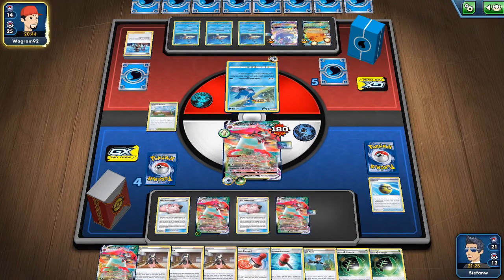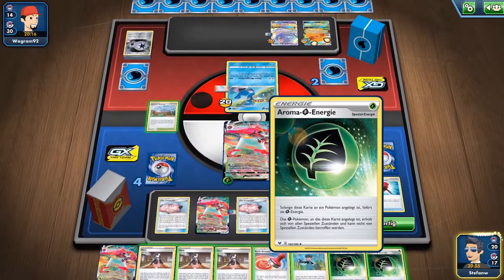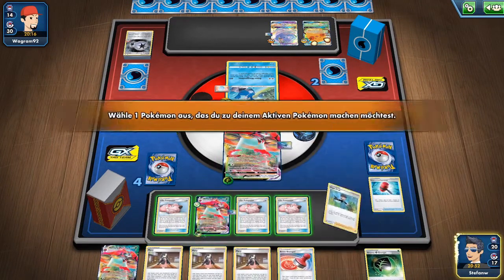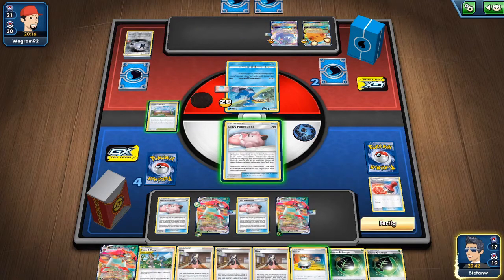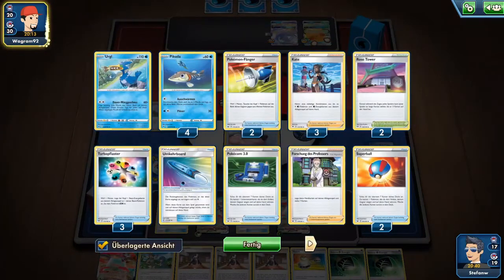It doesn't seem like they have any Supporter or Crobat in hand — that's why they're just attacking next turn. There's also a Hoopa which helps us because we can knock out Hoopa, Absol, and Spiritomb, plus one-shot one Eternatus VMAX. Going for the ability — that gets us the first prize card.